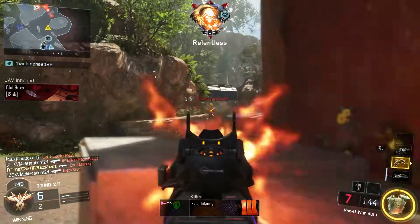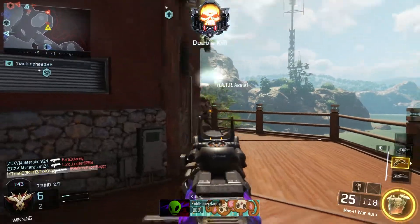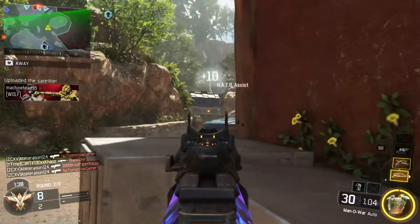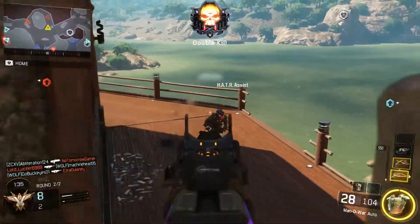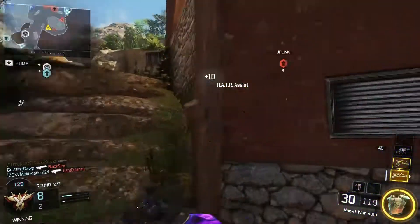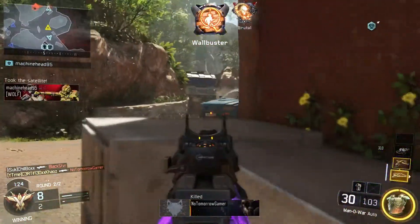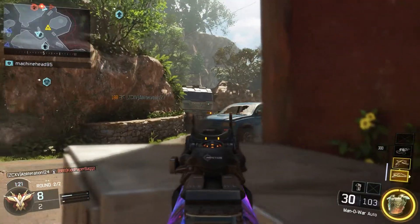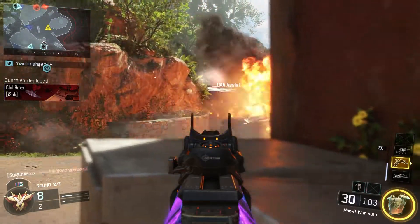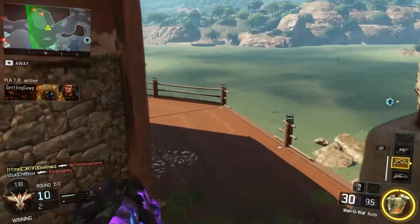Once everything is blocked off and it's down to two directions, it's as simple as possible. Everybody is just coming in two ways and it's easy to aim down sights and pick them off as they come around. Once you have everything set up and get killed off your streak, you have to get back over there as fast as possible to get back in the same spot, because once they start flooding out it's very hard to get back into your groove.